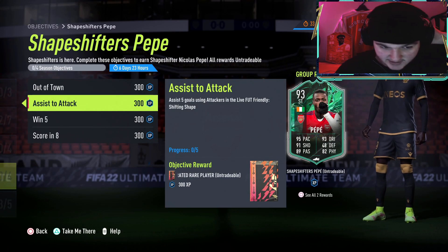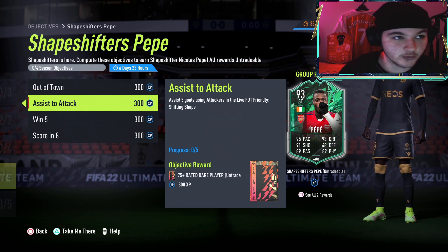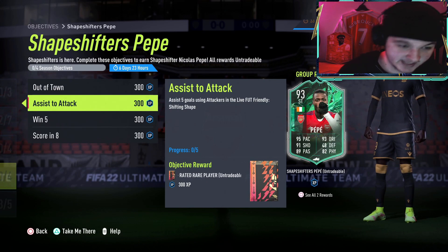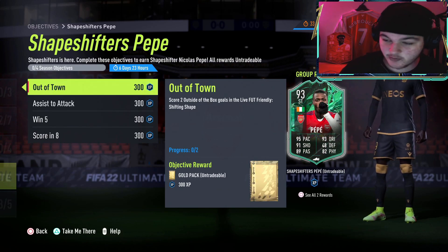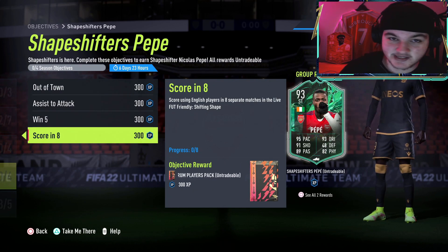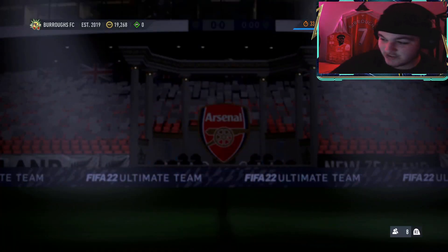Assist five goals using attackers in the live foot friendlies. Now assist five goals with a striker, centre forward, right wing, left forward, left wing, or right forward — so basically wingers, strikers, and centre forwards all count as attackers. Win five matches and score using English players in eight separate matches. This looks like a relatively easy game mode overall. I feel like after you get the two outside-of-the-box goals you could simply go ahead and do golden goal for the rest, which we'll get into later.